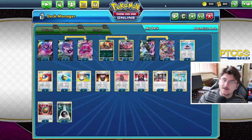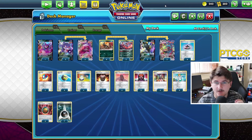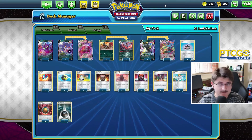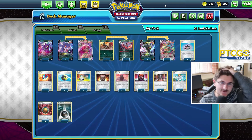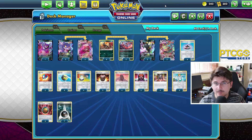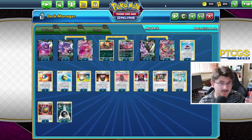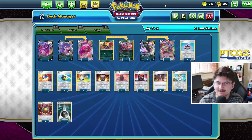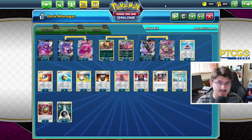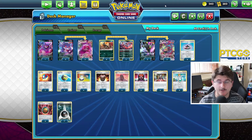But before we do that, don't forget to go check out PTCGO Store right up here. PTCGO Store is the best place to go for any of your PTCGO codes. Fusion Strike just released. So if you're looking to get some of those Fusion Strike codes, I highly suggest that you go to ptcgostore.com and use the promo code CHILL5 — that is C-H-I-L with the number five at the end, all in one word. Or you can just click the link down in the description below and that'll automatically apply that promo code to get 5% off your entire order.